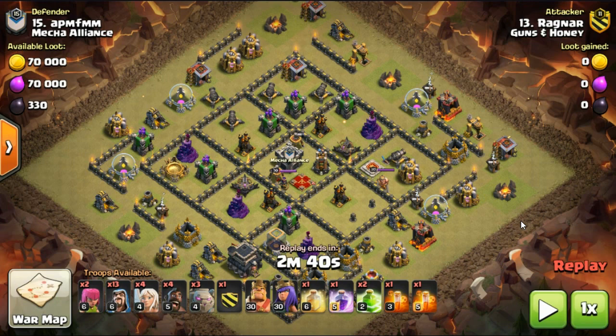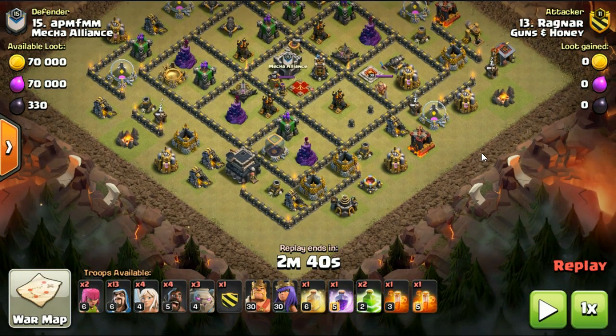Have a look at the troops down below before we get into this. Two archers for cleanup, 13 wizards, four healers, only four hogs, three golems, a clan castle — wonder what's in there. Two jumpers, a rage and a heal. As you look at this troop combo you think to yourself: how does this three-star? It doesn't have 20 hogs, it doesn't have 20 balloons. It's just got some golems and some wizards, and whatever's in the clan castle.